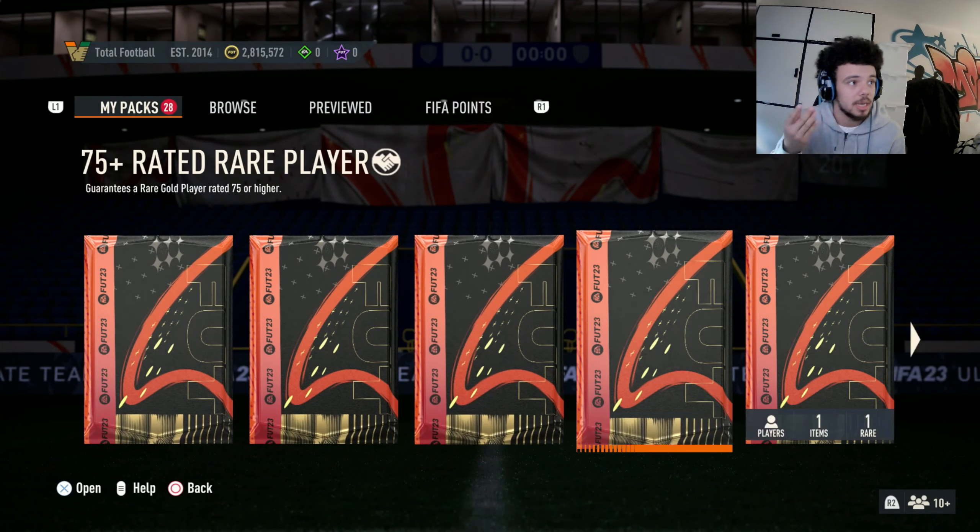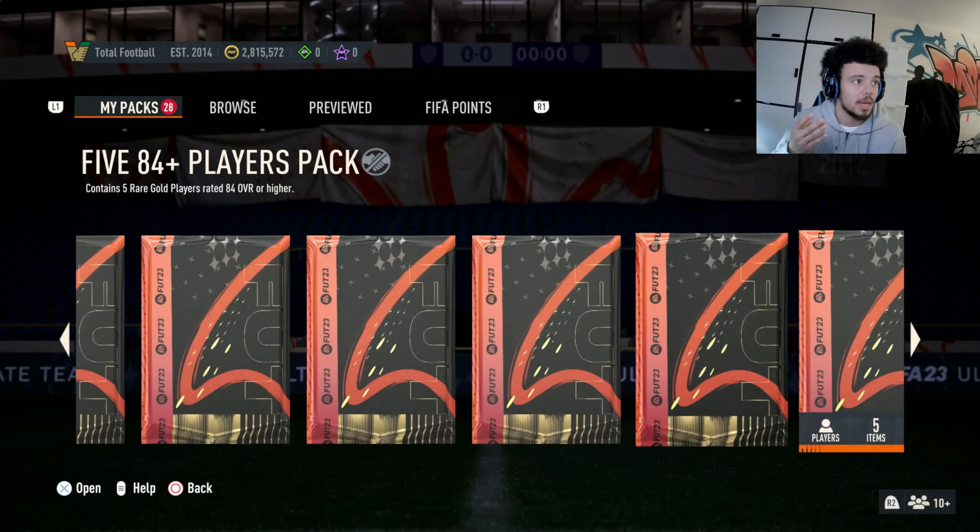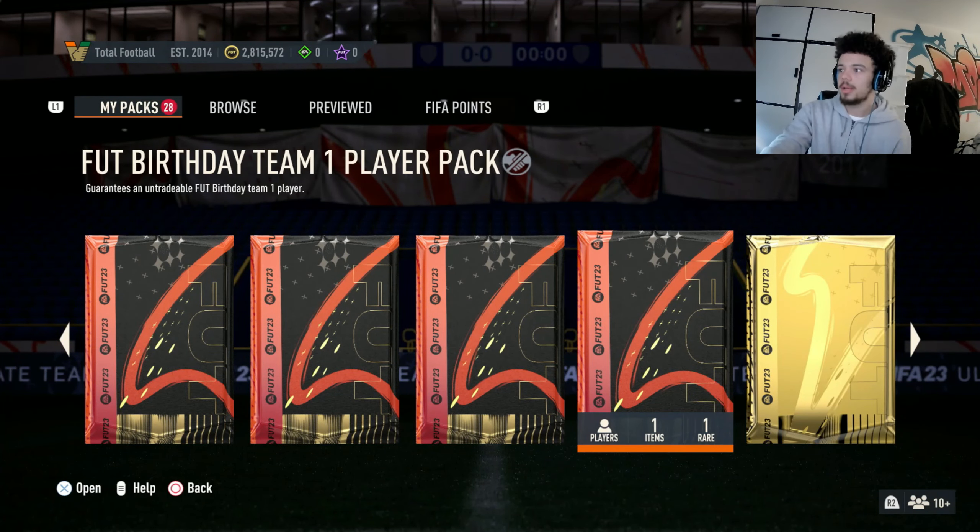Now I'm gonna open it up, hopefully we can get ourselves a decent one, and I'm gonna do a little stat reveal of course. We always stat reveal our packs. EA servers are moving really, really slow right now, so I don't even know if we're gonna be able to go in — okay, there we go. So let's see if we have the pack here — okay, there we go. Cool guys, so let's do a little stat reveal for the Fut Birthday Team One pack.